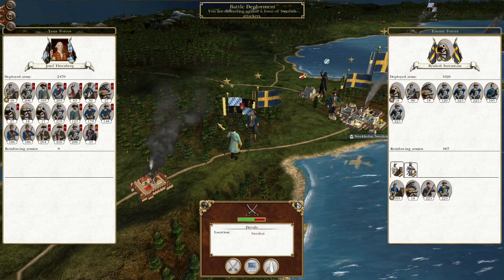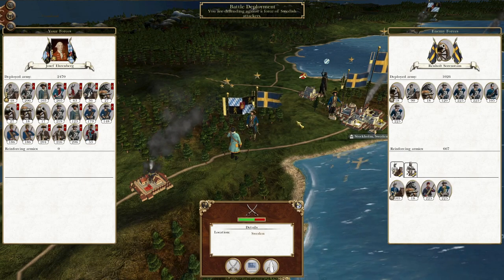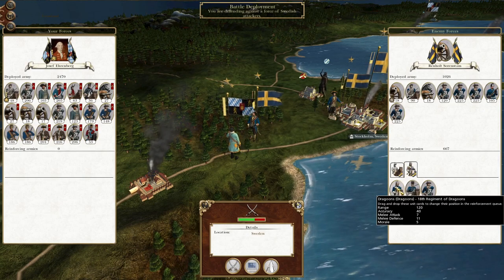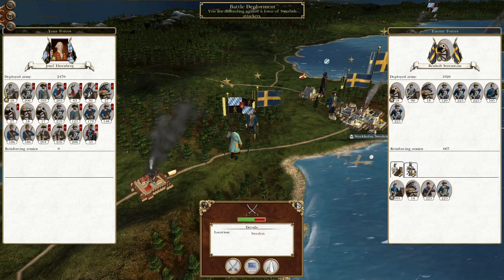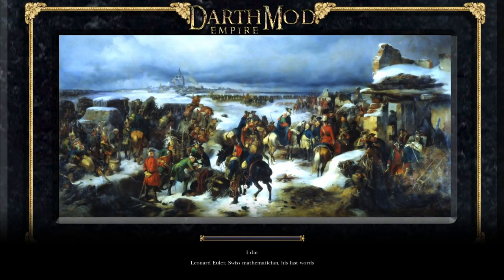Picking up where we left off, we have this force under Josef Edinburgh advancing towards Stockholm to try and draw as many Swedish troops into combat as possible, and it has worked. More fragments of Swedish troops are in range to be destroyed, and we will do so, pushing on to Stockholm.